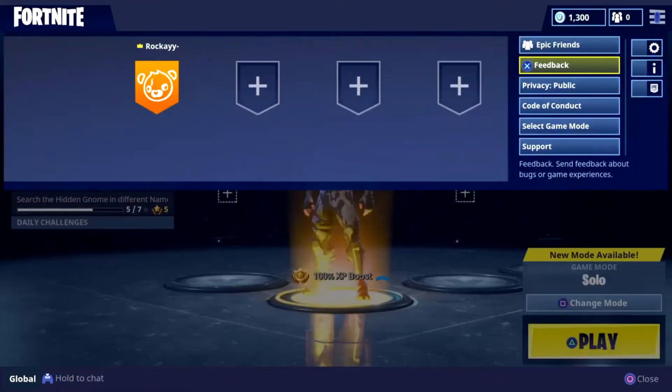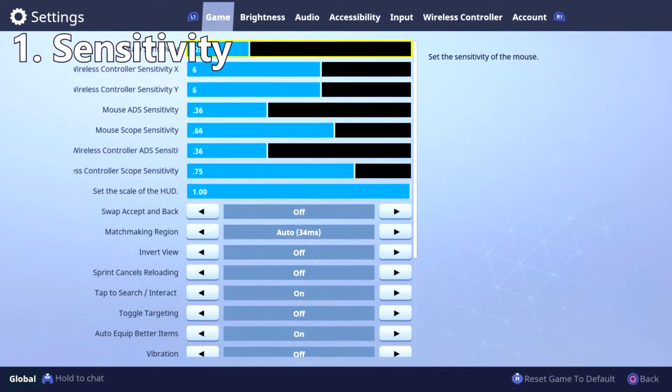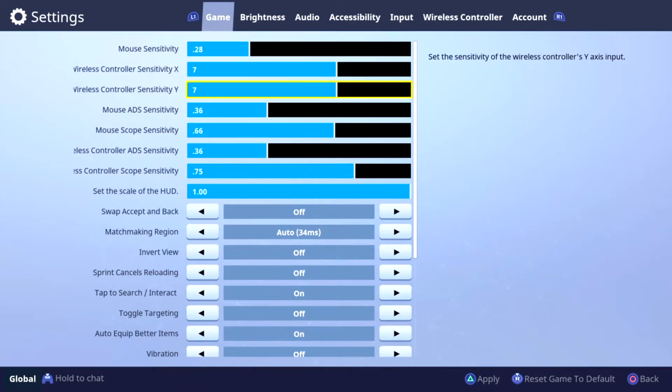The first tip is right here at your main menu screen — go to your settings tab, then go to your game settings and look at your sensitivities. Make sure your sensitivities are quick enough to where you can build very quickly. Sensitivity is extremely important, and building is another tip I'll give you later in this video.